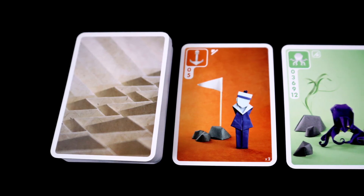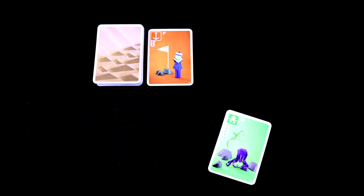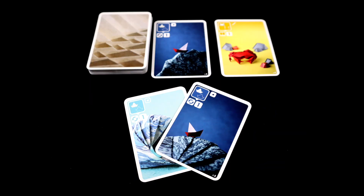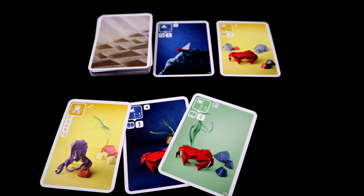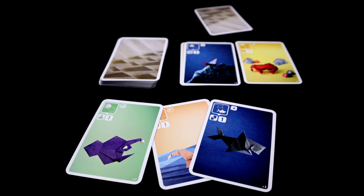Each round starts with two cards face up and no cards in any player's hands. On a player's turn, they will either choose one of the two face up cards, or take two cards from the top of the deck and choose one. Then if they have a pair of playable cards, they can play them. Playable pairs might include sailboats, which give you another turn; crabs, which let you choose a card from the discard piles; fish, which let you draw an extra card from the top of the deck; and the dreaded swimmer-shark combo that lets you steal a card from someone else.